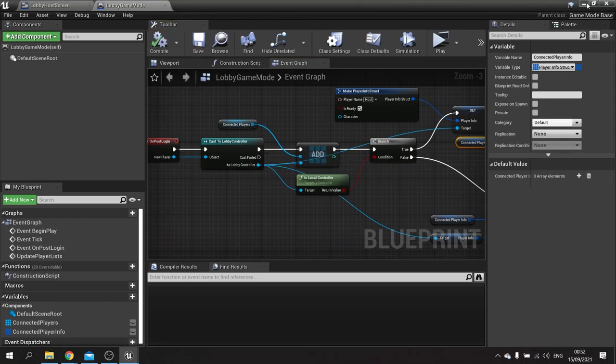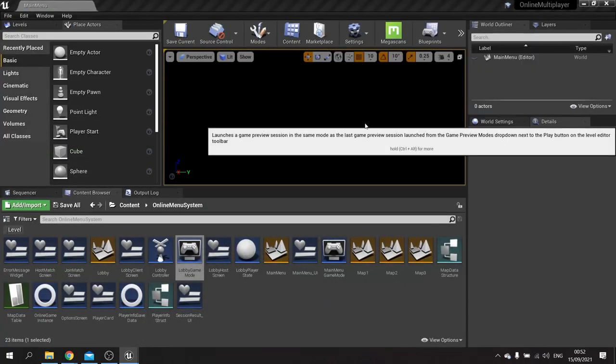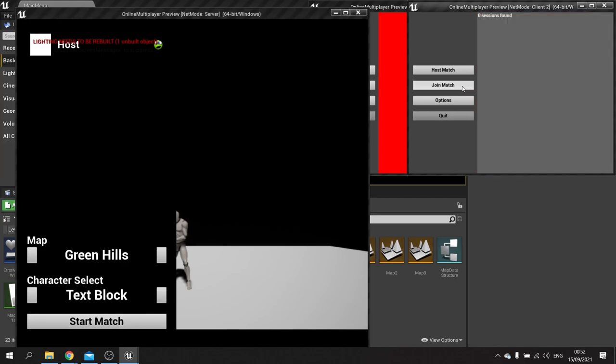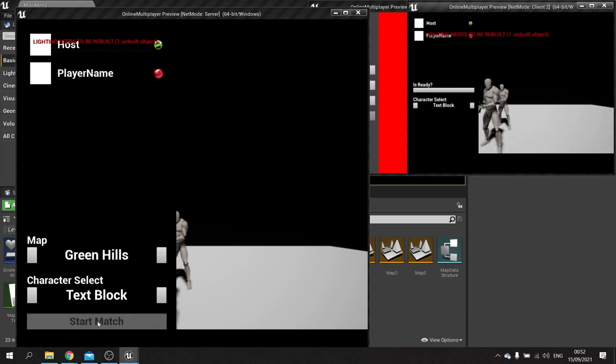Hit compile and save and let's test that out. When I join the match I start off as host and green, and my button is active because I'm the only one in there. I click join match, and when it comes up I hit join. We should see the button change to not available because the joining player isn't ready. If I click is ready that will change and the start match will allow me to click on it and take me to the game.